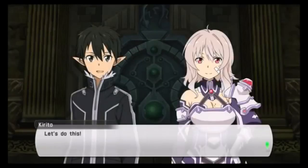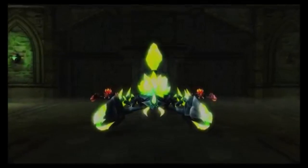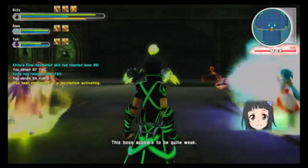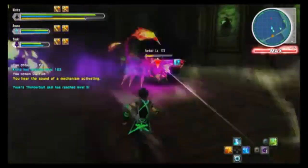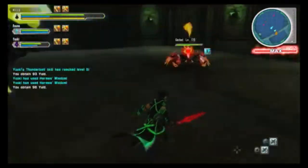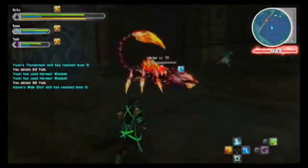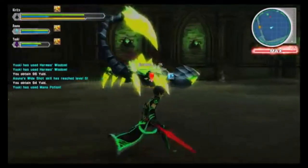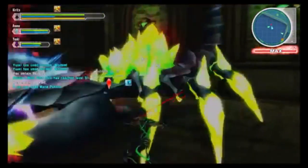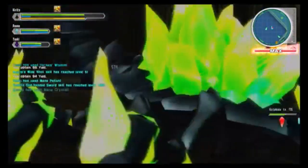You will now have to fight the boss of this dungeon. This boss is one big green scorpion surrounded by a bunch of smaller red scorpions. As with most other bosses, take out the adds and proceed to kill the big one. Once all the adds are dead, you should have no problem killing this dungeon boss. Now go fight!